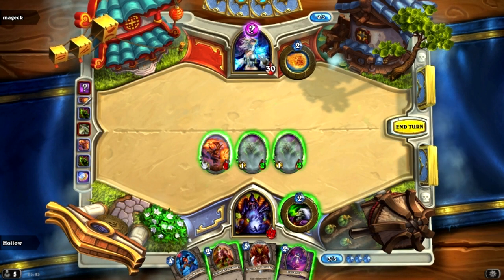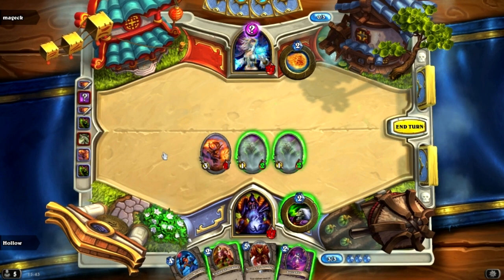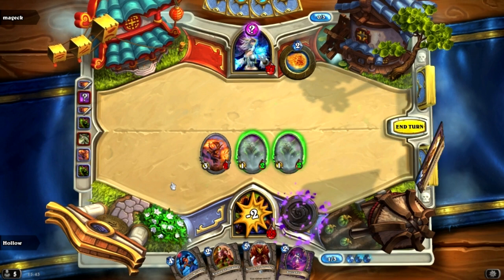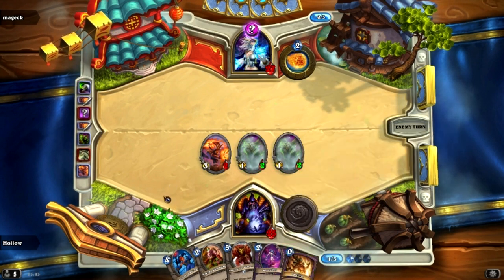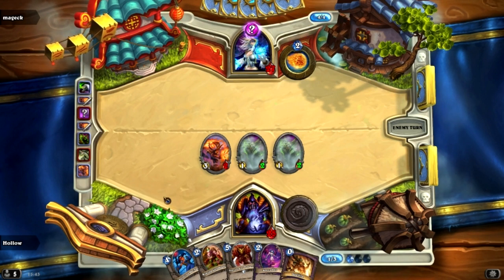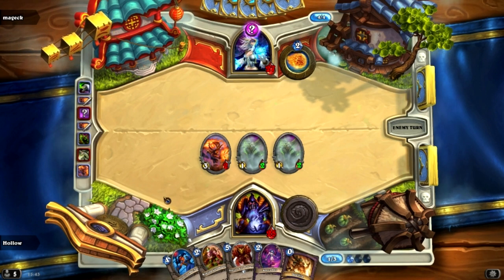Is that a Vaporize? It can't be. Looks like it's a Mirror Entity, so we're just going to tap here. Mirror Entity — you play a minion and then it copies that minion.